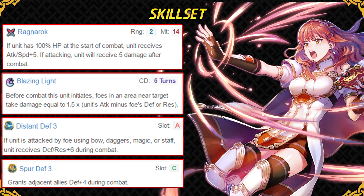Her special is Blazing Light, which is a 5-turn cooldown move and it should be replaced with a better special that has lower cooldown. It's not going to be used that much in arena practically. Her B slot skill is very unique and exclusive to her — it gives her plus 6 defense and plus 6 resistance when she is attacked by bows, daggers, magic, and staffs. Unfortunately, this skill is not synergetic with Celica's kit or her stats.